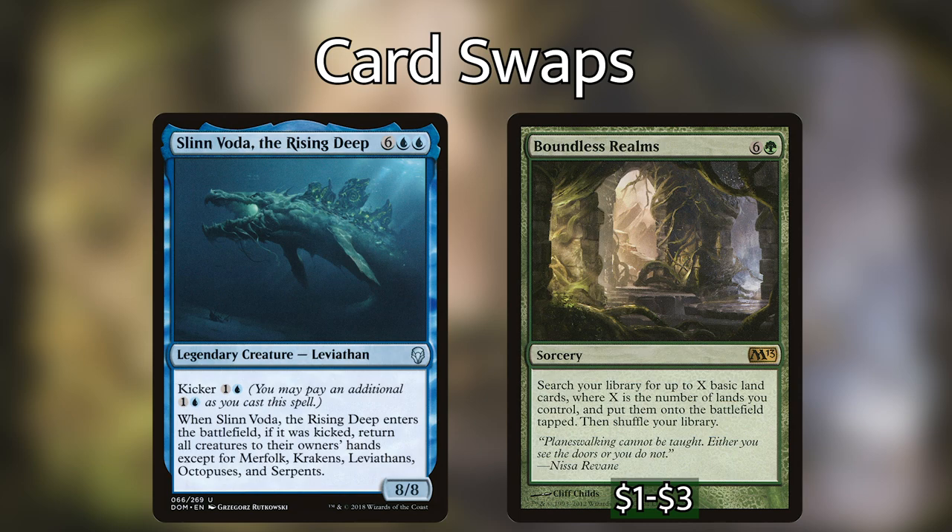Next, I'm taking out Slivoota the Rising Deep for Boundless Realms. Slivoota is a powerful 8/8 with a kicker ability — when it enters kicked, we return all creatures to their owners' hands except Merfolk, Krakens, Leviathans, Octopuses, and Serpents. We do play a lot of those sea creatures, but we also have token makers and we don't want to bounce our own tokens. Ten mana for a board wipe feels expensive. Boundless Realms is a seven-mana sorcery that searches for X basic land cards where X is the number of lands we control and puts them all into play tapped — effectively doubling our lands and generating a huge number of landfall triggers. It's an absolute bomb that can win us the game.